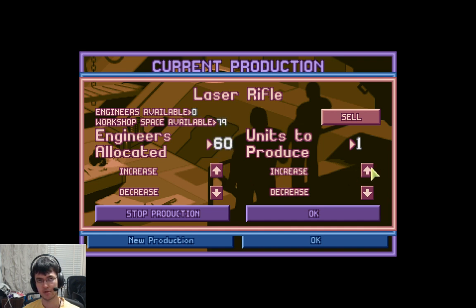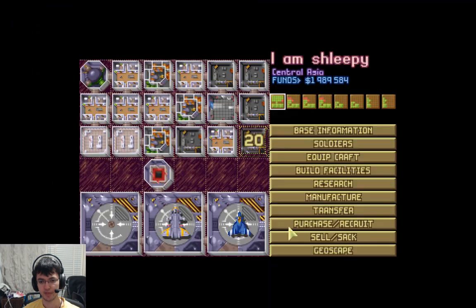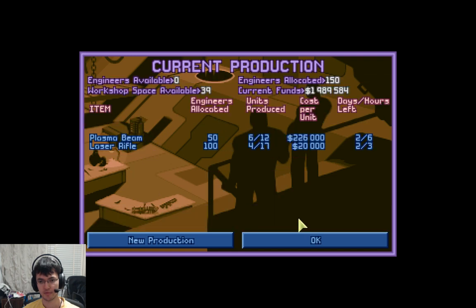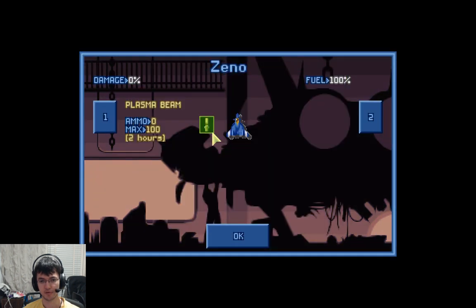I think we needed 17 engineers. Perfect. Work on those laser rifles. And now we can start giving people plasma beams, and we don't need avalanches at all, anywhere.